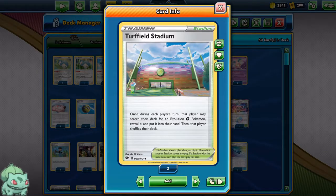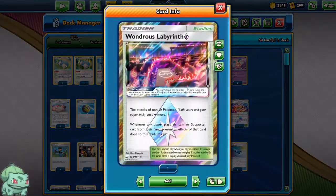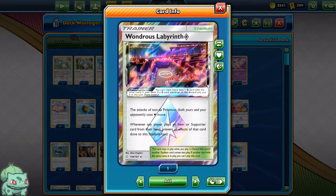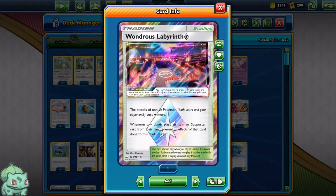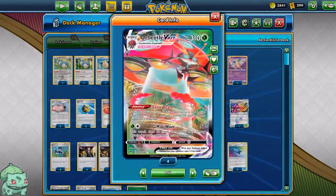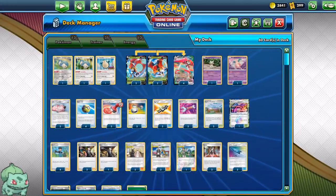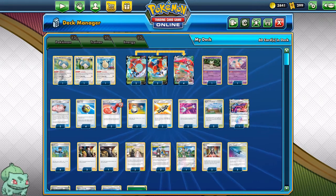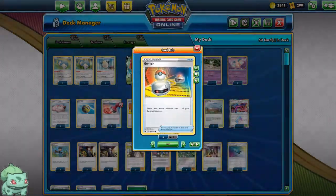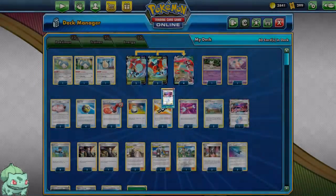As far as Stadiums go, we have 2 Turffield Stadium to find the VMAX, and 1 Wondrous Labyrinth. This can come in huge clutch in the late game because it helps your attack — 50 damage for each energy on the opponent's active Pokemon. And if in the late game you can reset them down to 1, then Wondrous Labyrinth means maybe they don't have any energy left.